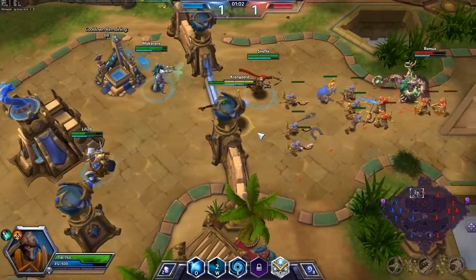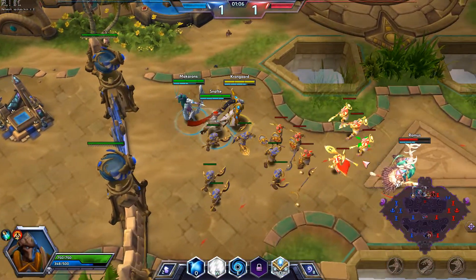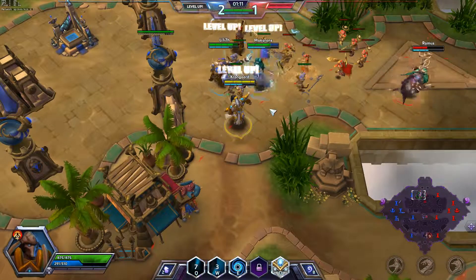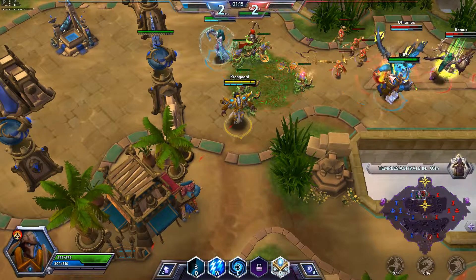I went with a mana refund option for my psionic thing here, because it's going to allow me to do even more ninja stuff in battles. Nobody likes a supporter that has no mana.